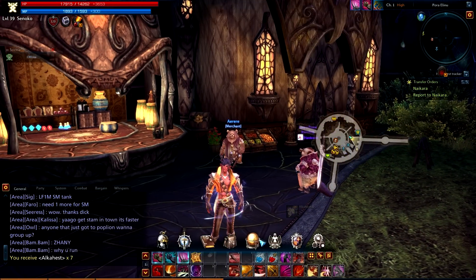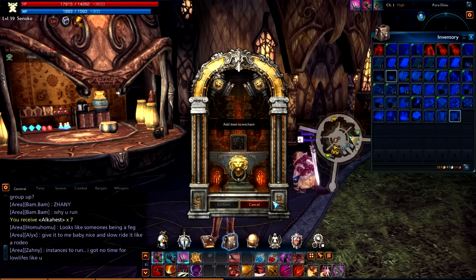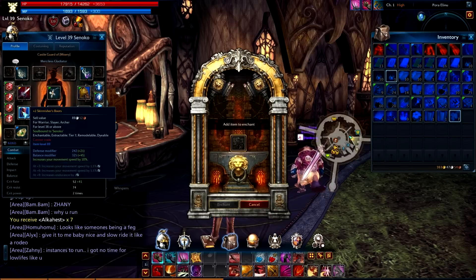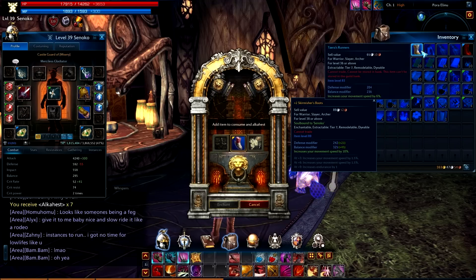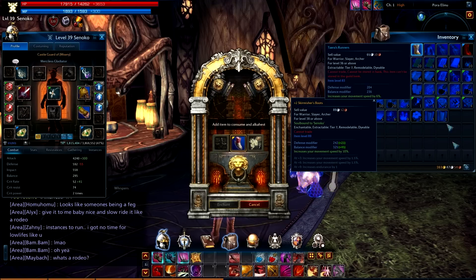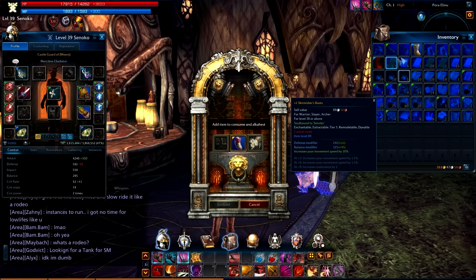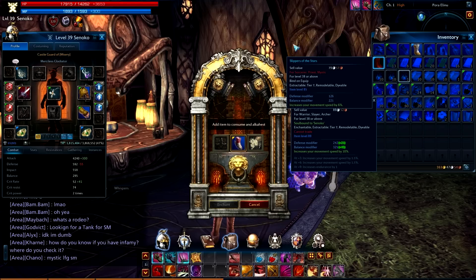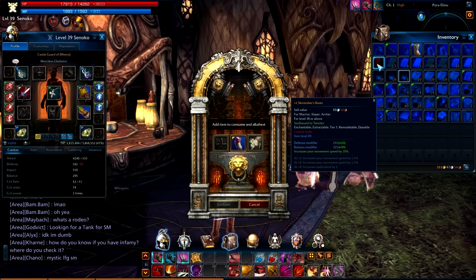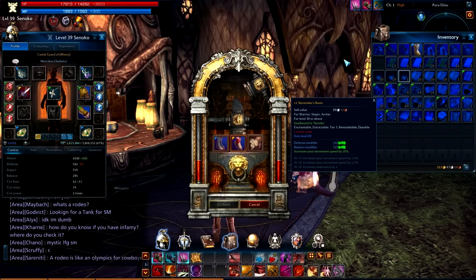Then I'm going to go into my menu, go to the Activities menu, go to Enchant, and drop those boots in, then drop the powder in. After that you're going to have to sacrifice an item in order to attempt to enchant it, so you're going to have to find any matching piece of gear — it doesn't matter if it's for your class or not, as long as it's the same slot and it's also tier seven. I'm going to go ahead and use these right here, click Enchant, and hope for the best — and hopefully you get it on your first try.